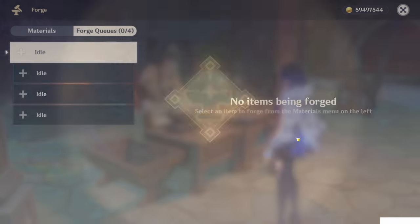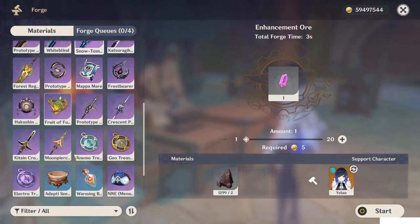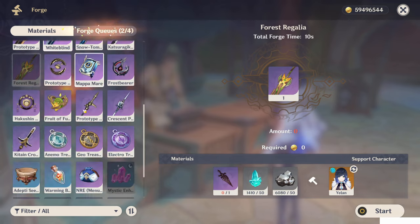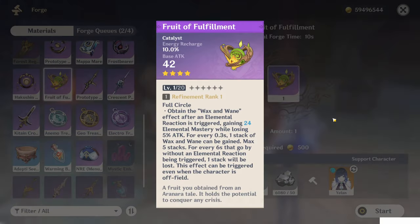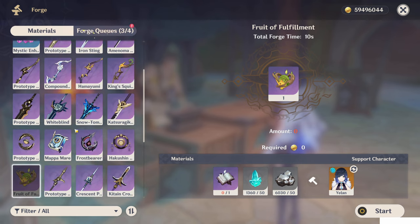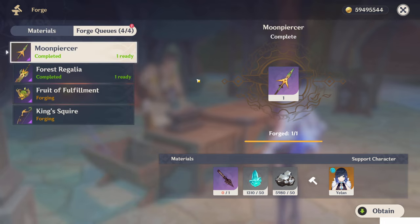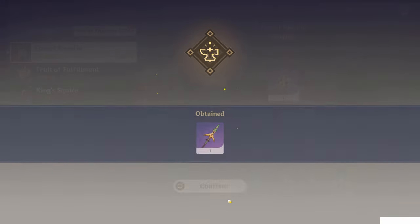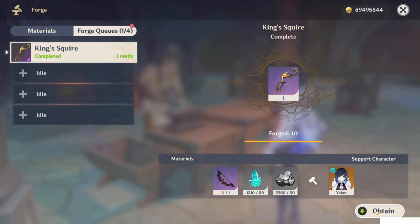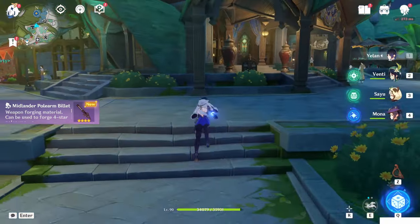Finish this world quest first. Look at this — energy recharge. And we can make the polearm, we can make the claymore, we can make this — how do you say? — yeah, this sword. We can make the bow. So those are the five new weapons.